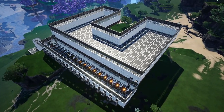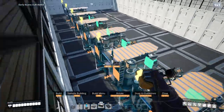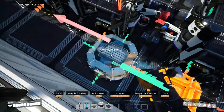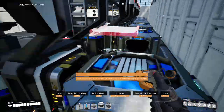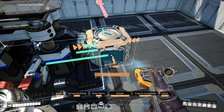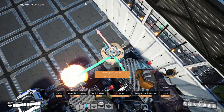Now let's take care of the ingot. On the caterium side, place 10 constructors side by side perpendicular to the conveyor lift. Place splitters in front of the constructors and connect the belts. You only need Mach 1 going into the constructors here. Set these machines to quickwire. Now place mergers on the outputs of the constructors, making sure to turn the very last one of the row.